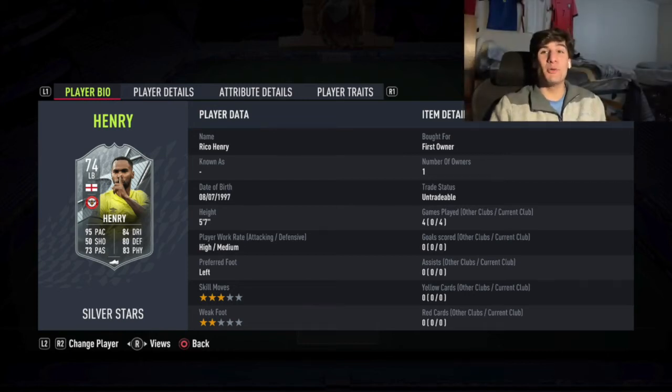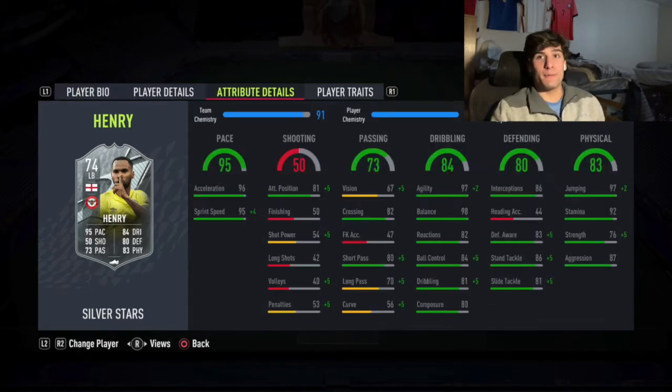What's up boys, today we're going to be doing a play review on the objective Rico Henry card. He is English, left back, plays for Brentford. So he's a great option to link with Phil Jones or any of the other Premier League midfielders.